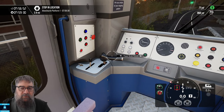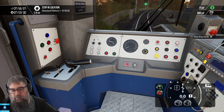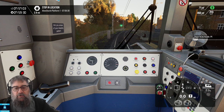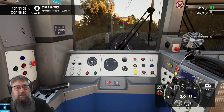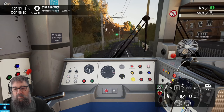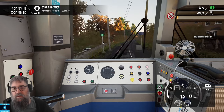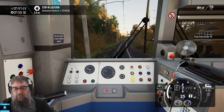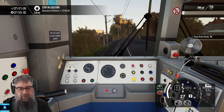This thing down here is called the master controller and we're currently in brake 3. Pull it back to the off position — you can see the interlock's gone white on the HUD, which means we can power. P1 for a nice gentle start, P2 as you get some motion, and P3 and P4 when you need more power. This route has a lot of low adhesion areas, so we'll throttle back to off and cruise.